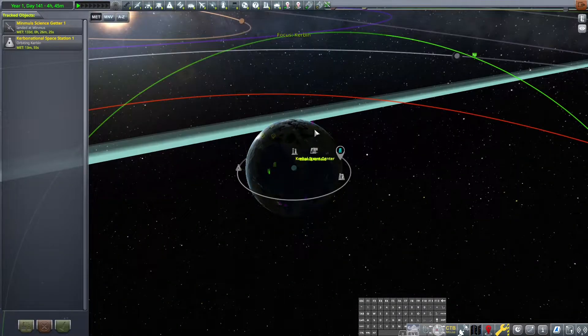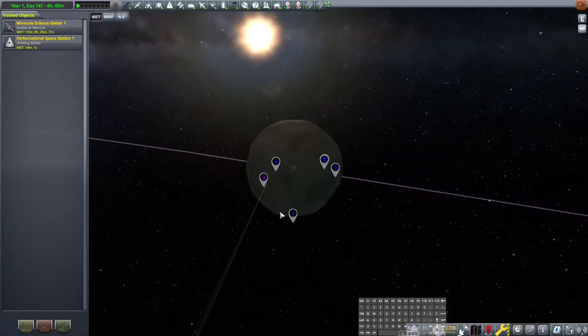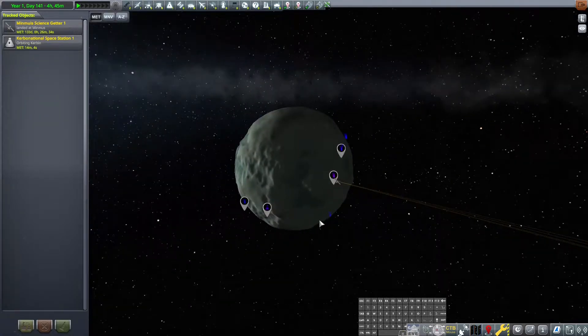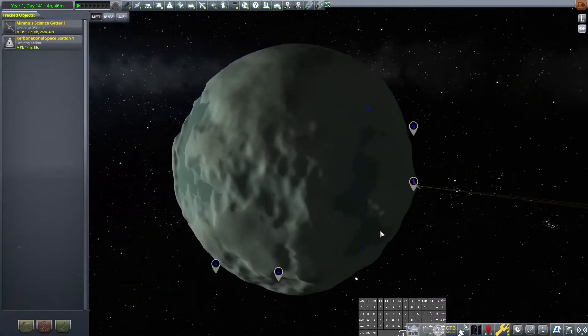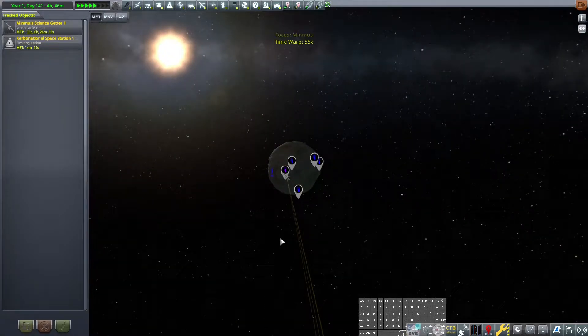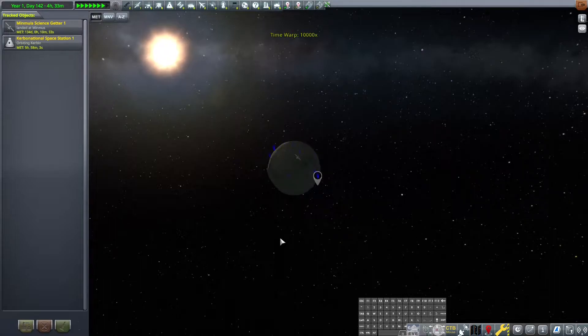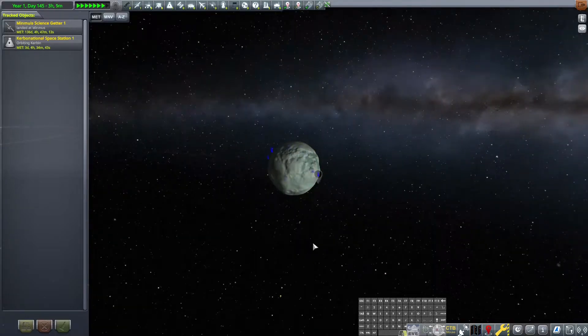Instead I'm going to leave the two boys up on the space station, go out to Minmus, wait for it to be day, loop around, and then hop around and do some biome hopping. I think that's a very good way to get our space program some much needed funds.